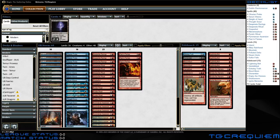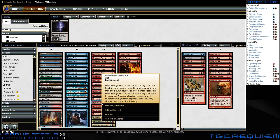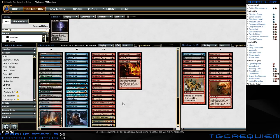The way the deck does this is it uses cards like Pyromancer Ascension, which whenever you cast an instant or sorcery spell that has the same name as a card in your graveyard, you may put a quest counter on Pyromancer Ascension. And whenever you cast an instant or sorcery spell while Pyromancer Ascension has two or more quest counters on it, you may copy that spell and choose new targets. This allows you to duplicate spells, so if you have this up and running, you basically only have to do half the spells to get Grapeshot to lethal.